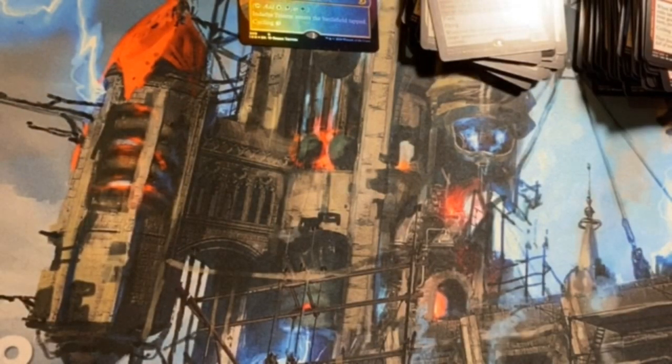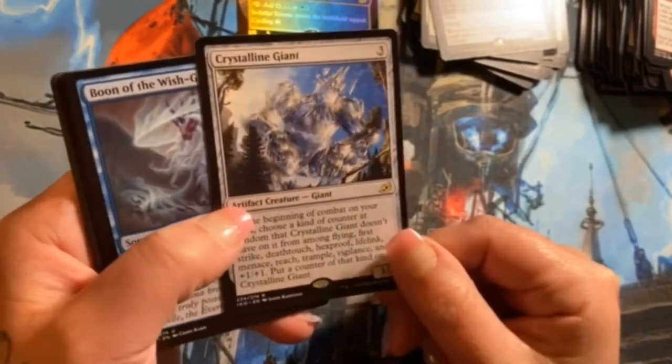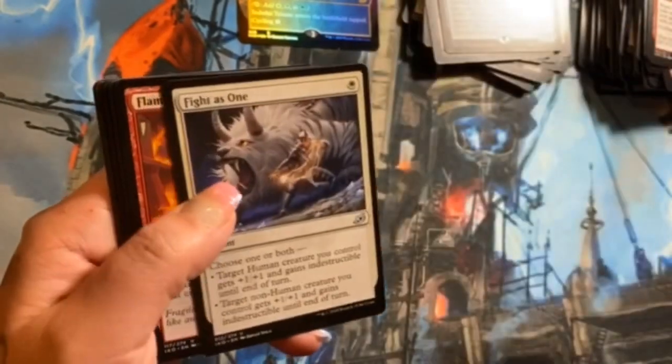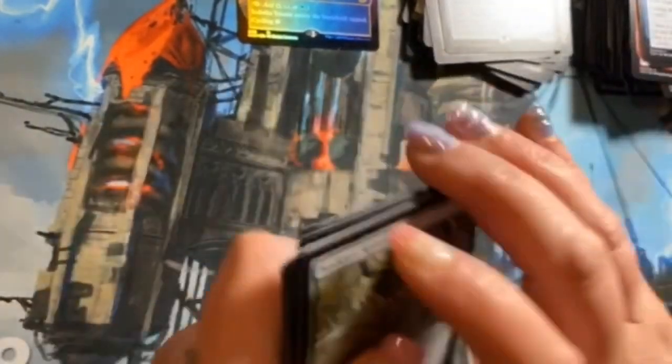I like seeing Cathartic Reunion back — it means Phoenix might be viable in Standard. Crystalline Giant — freaking love that art. Boon of the Wish-Giver, Fights as One, Flamespit Basilisk as uncommons — no alternates.